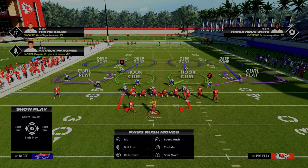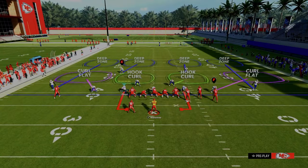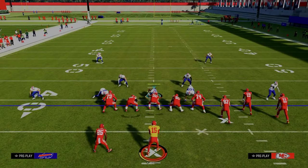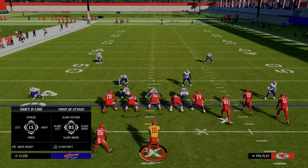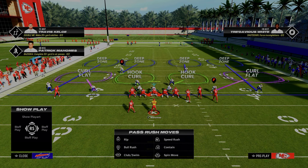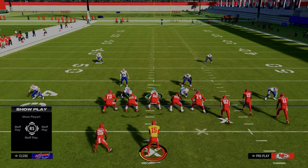Come out in Cover 4 Drop Contain and press your defense. A couple of key tips to make this defense better: pinch your defensive line and crash it inside. That takes the contains off the field and causes different types of disengaged pressure up the middle. In this game, if you roll out of the pocket, a lot of times you'll get an inaccurate pass.